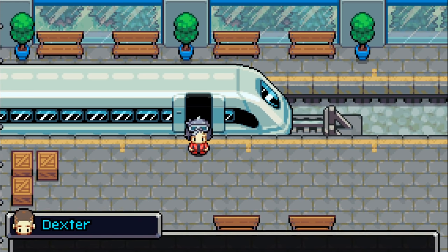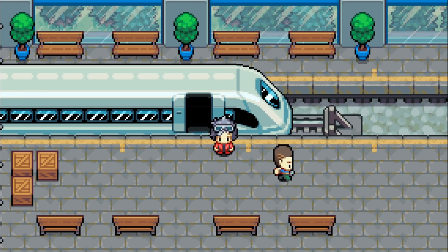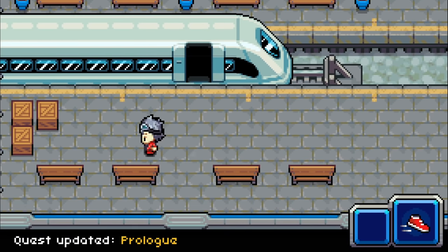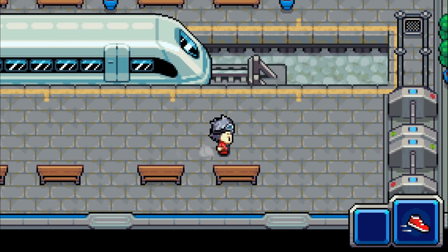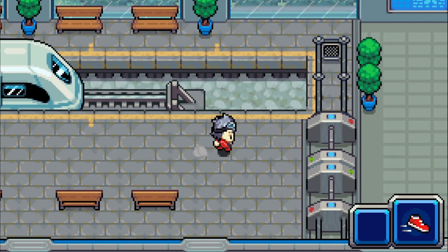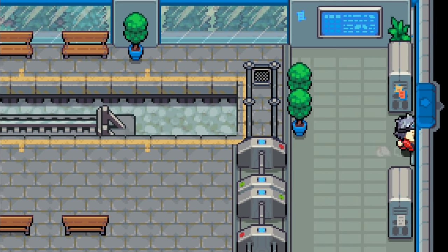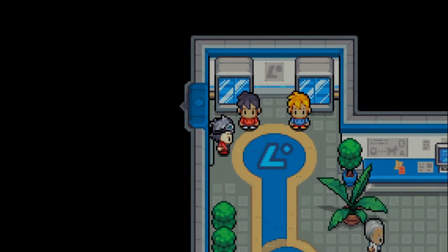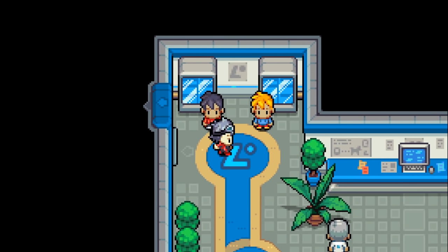We arrive on campus. 'Move please!' Hi Dexter — goodbye Dexter. I've set the settings to always run, so we're always going to sprint. 'Oh hi — hello new trainer, could you come over here for a minute?'